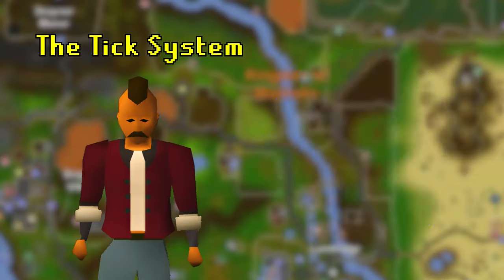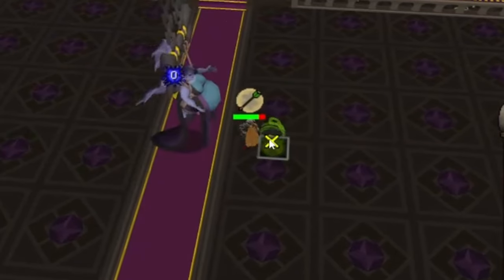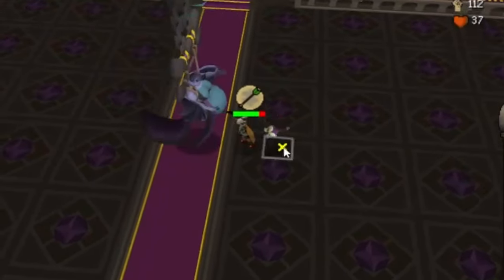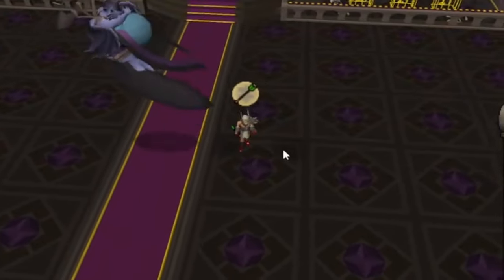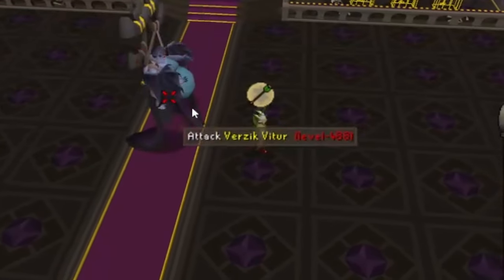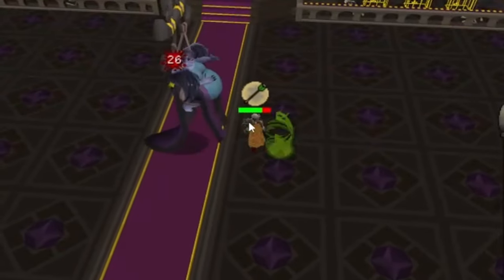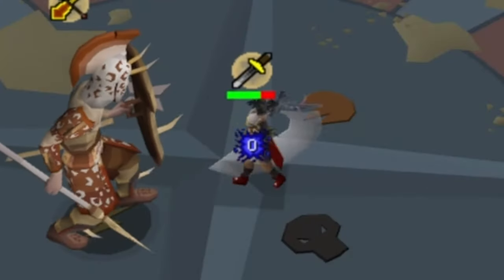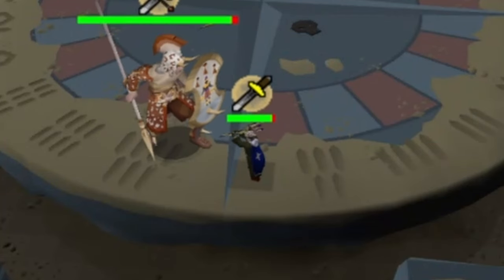Next up on our list is the Tick System. Imagine the Tick System is like the heartbeat of the game — it's the rhythm everything moves to, from swinging your sword to casting spells. Each tick is 0.6 seconds. Every time you swing your weapon, shoot an arrow, or cast a spell, it takes a certain number of ticks to do it.